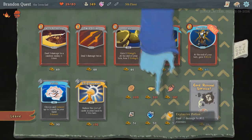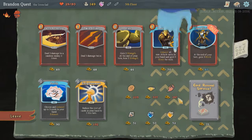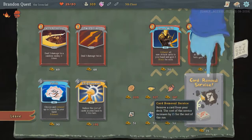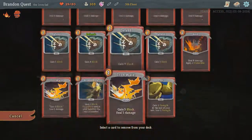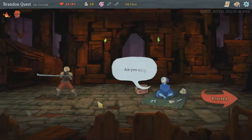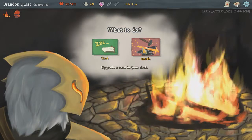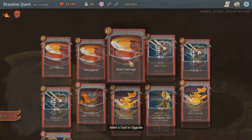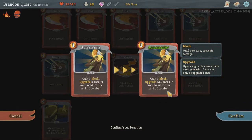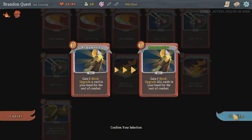I want flex again — that was useful. At the end of your turn, gain three block. Let's see what I want to get rid of — some of this basic stuff. Now I can either heal or upgrade. We'll upgrade. I kinda want this upgraded — all cards in your hand for the rest of combat. Yes, hell yes!